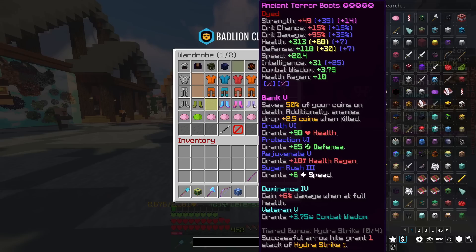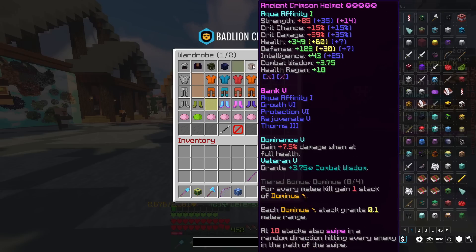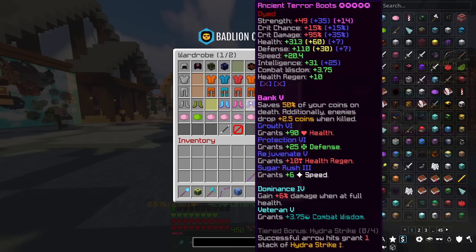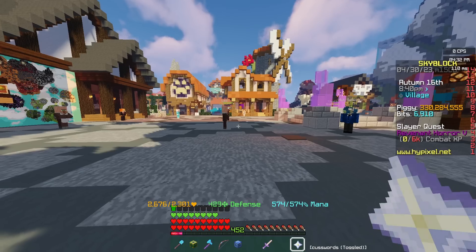Yesterday I bought new tower boots and a new crimson helmet. I bought them both pretty plain and had to upgrade them all myself. Taking crimson essence out of the equation for those two pieces of armor, I paid around about 150 million coins — that's in terms of re-combobulating, upgrading, and unlocking the gemstone slots, plus putting the hot potato and fuming on as well. Just absolute insanity.